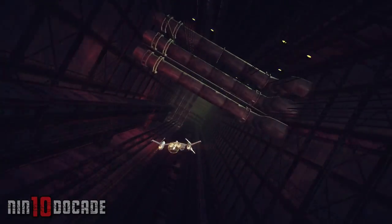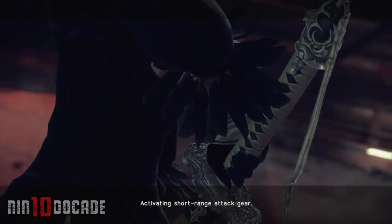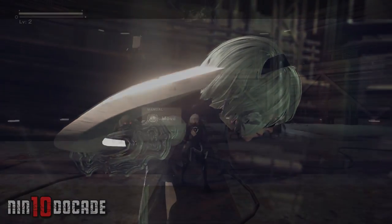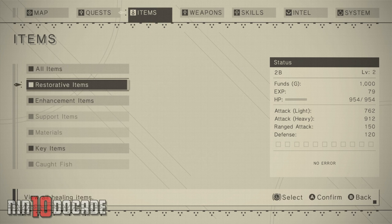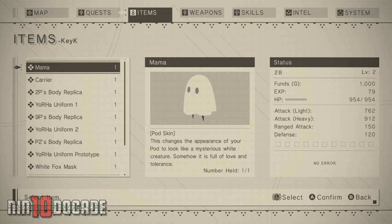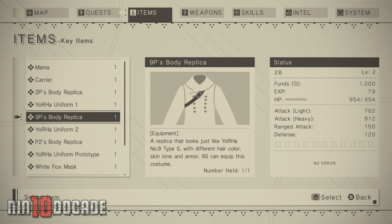If it's your first time playing, you need to play through the flight unit segment of the prologue and arrive at the abandoned factory. Once you have control of 2B on the ground, to access the DLC content, press the plus button to open the menu. Move to the right and highlight Items. Here in the Items submenu, go down and highlight Key Items. It is here you will see the full range of costumes and accessories available for 2B, 9S, A2, and your pod.